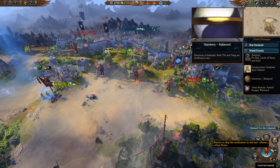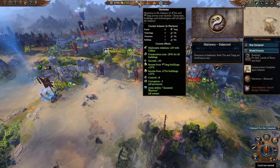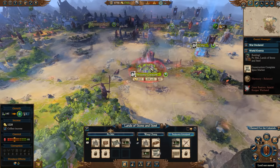They didn't move any further this turn. Harmony is finely balanced, and because of that we're going to get an extra 20 diplomatic relations with Cathay, cheaper construction, extra growth, income from Yin and Yang buildings, extra control, a reduction to corruption, and we get the ancestral warriors. So that's going to be a nice balance bonus for us.